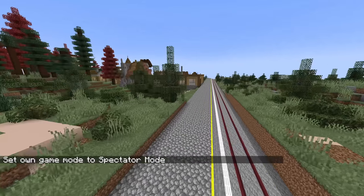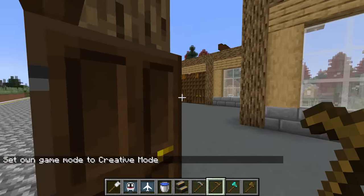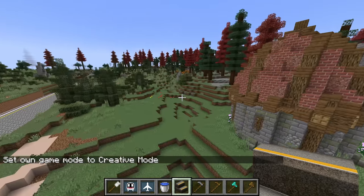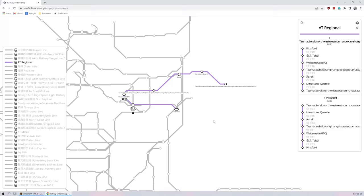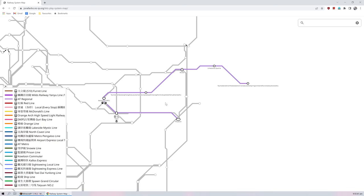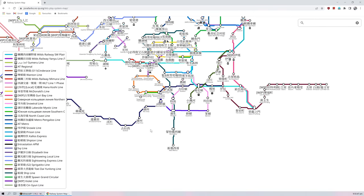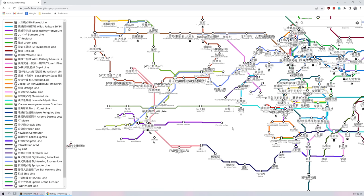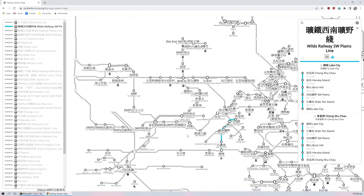So it looks like this was the last station and the train is heading back the other way now. Let's check out this station building — okay, there's not much here to it yet. That's the train to Pittsburgh going the other way. Alright, that was the AT Regional. It would be really fun to make a video about this line, like the mysteries of the Let's Play series. If you haven't seen those videos, please go check them out — there's a new one last week on the Wild's Railway Southwest Plains line. So go check that out if you haven't already.